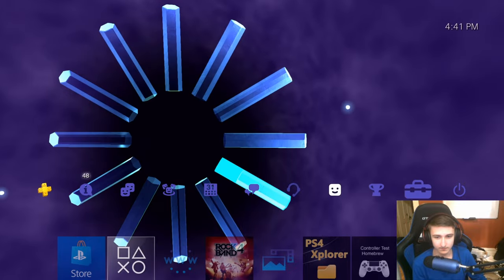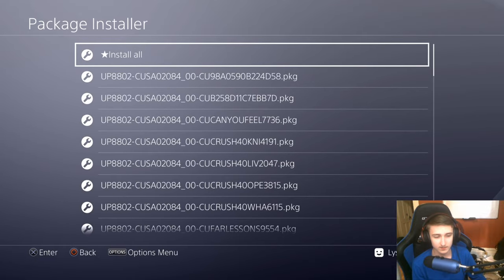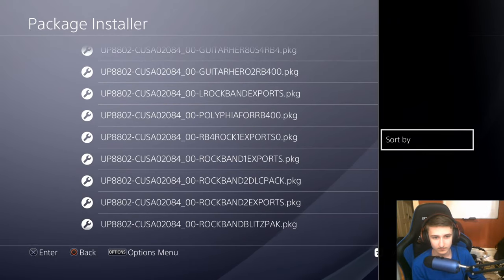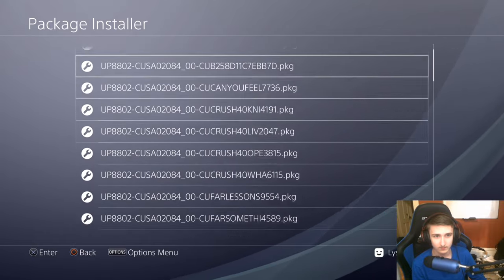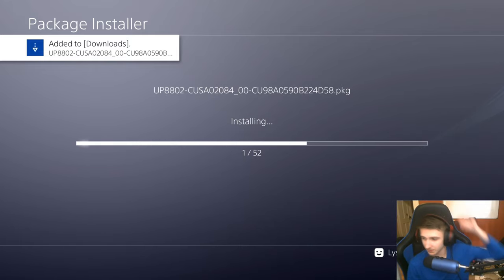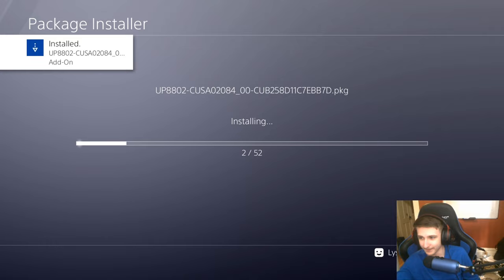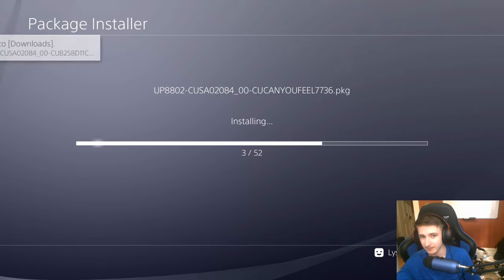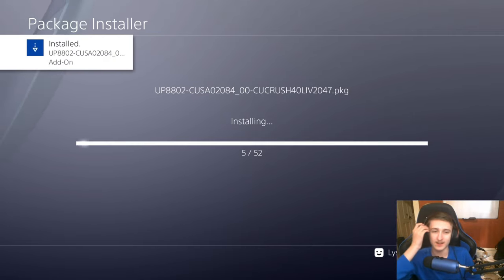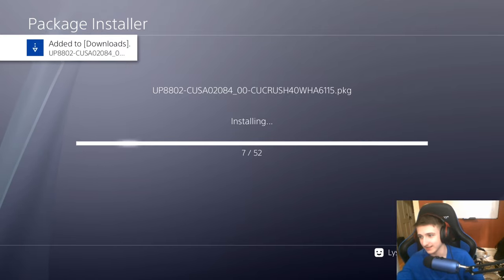Alright, I got the PS2 theme, you already saw that. Now I just gotta go into the package installer and put in all the customs again. That's gonna take a minute, so I'm just gonna do something for a bit. We'll be back. It says 1 out of 52 — some of them are DLC packs, some are just single songs. Anyway, I'll let that do its thing and we'll be back in a bit. I'm back. Everything has been installed.